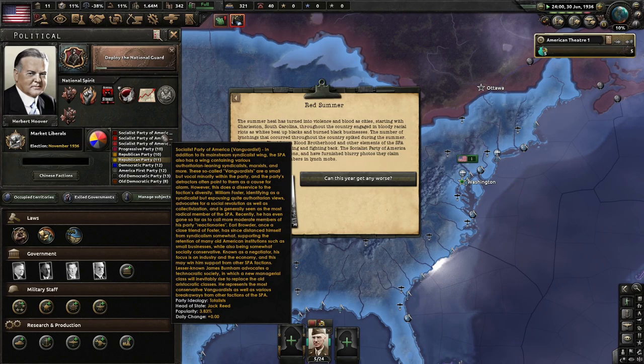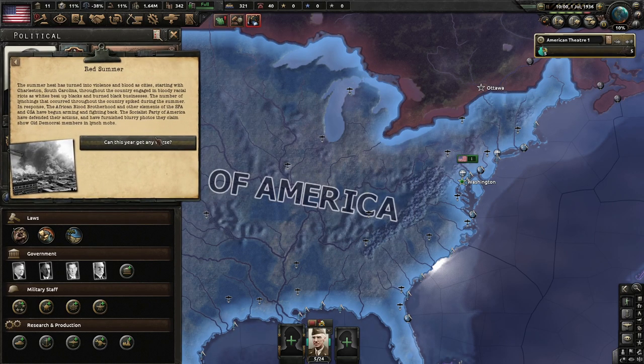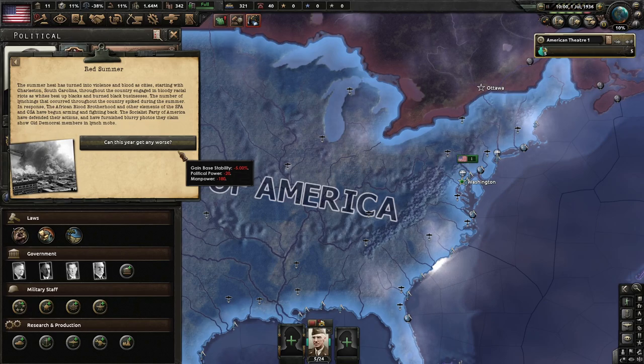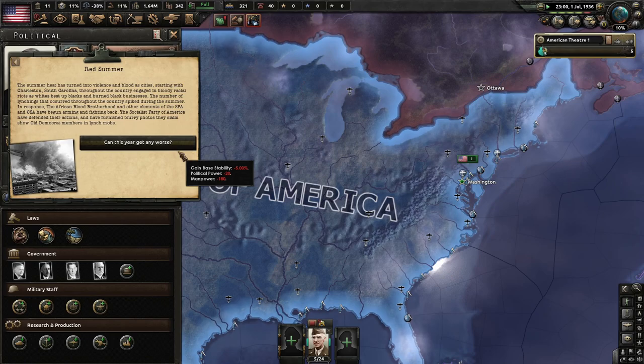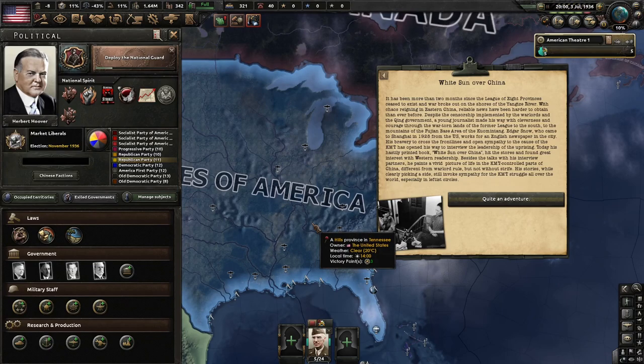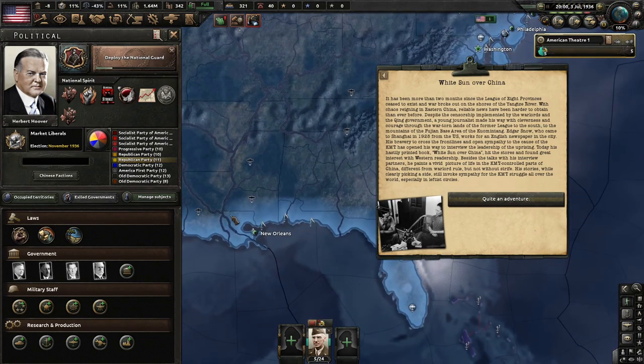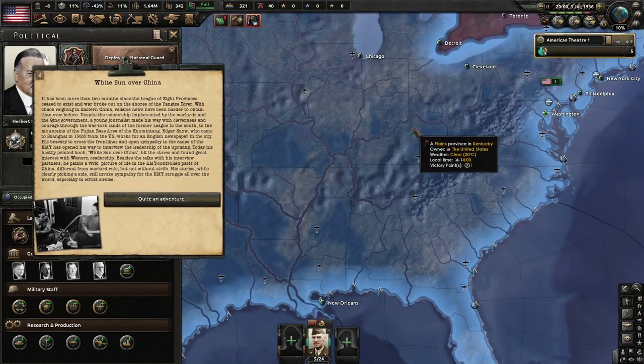The Socialists have a lot of different factions — more than anyone else. In Red Summer, the summer heat has turned bloody starting with Charleston, South Carolina, with bloody racial riots, burning of black businesses, and a spike in lynchings. In response, the African Blood Brotherhood and elements of the SPA and SCSA have begun arming and fighting back. The SPA has defended their actions. There's also a black republic that can spawn if you play as the 'car' nation and don't win fast enough — which isn't good for them.